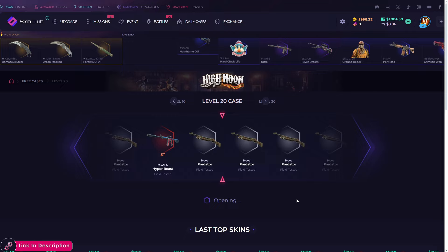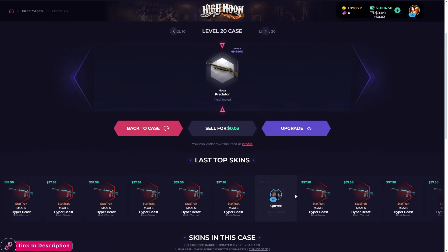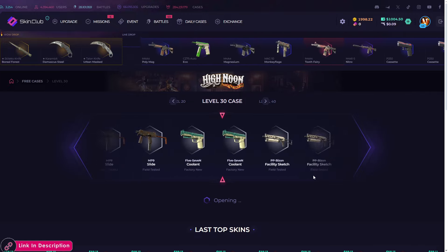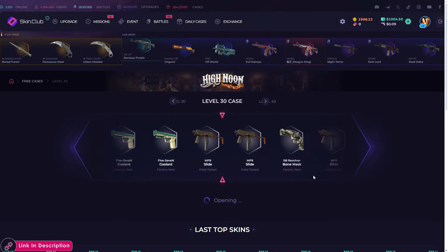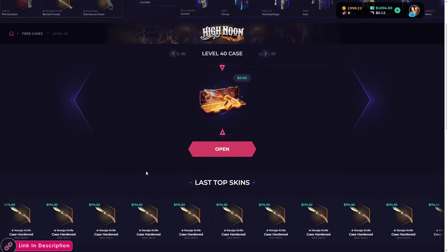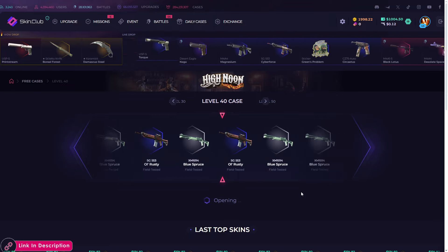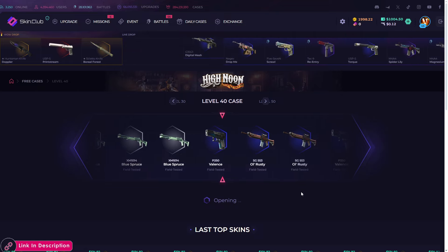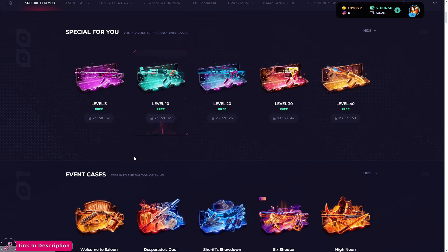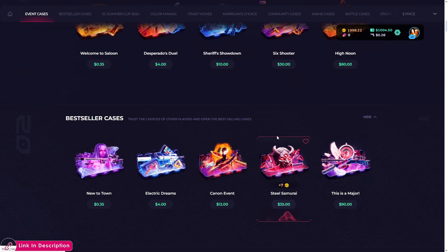We can get a Hyper Beast from there — let's see. No Hyper Beast here. Level 30 case, we got that one too. You have to be really lucky to get one of those skins from the pre-cases. This is the level 40 case. No luck there either. We don't have the level 50 case but those are the three old event cases.